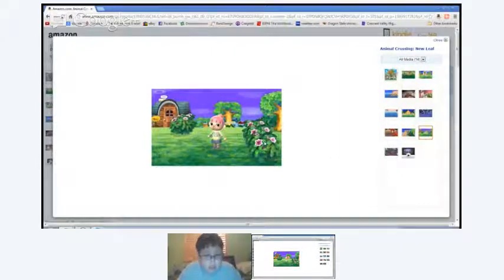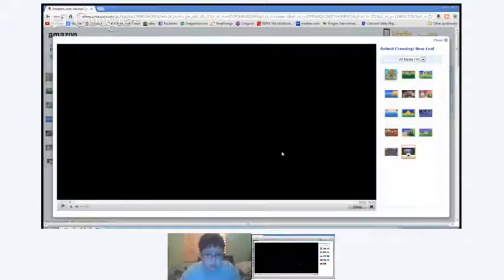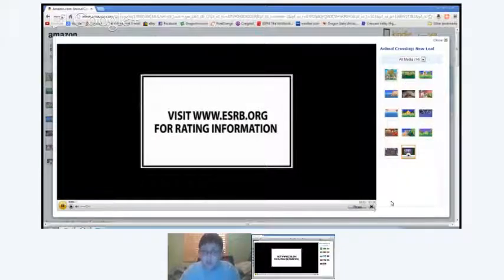They've actually got bushes in this game — I think it's the first time in an Animal Crossing game where they actually have bushes. I think there's a gardening shop in the town shopping center — we'll talk about that later. Here's a cool replica someone made for The Legend of Zelda: they've got the full Link costume, the Triforce, a treasure chest, stone columns, and the Master Sword. Pretty cool. Let's go ahead and watch this quick E3 trailer from E3 2011.